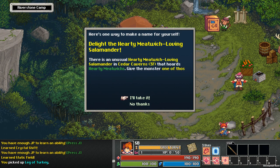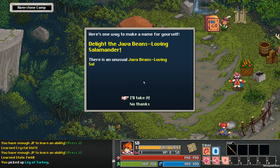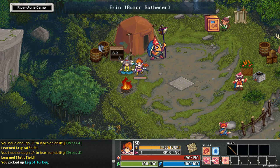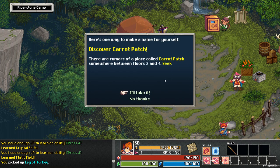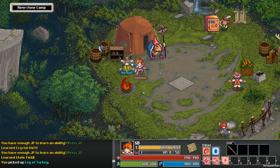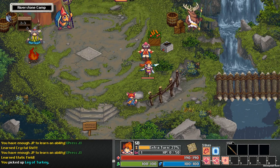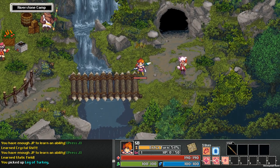Delight the hearty meatwitch-loving salamander — I don't know how to make a hearty meatwitch. Do I? I mean, there's no reason not to take the quest. Delight the java beans-loving salamander. A lot of hungry monsters on the third floor — it must be far away from the kitchen. Discover the carrot patch — that I can do. Unfortunately all of those quests give just money. I really prefer the quests that give job points.